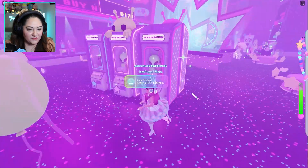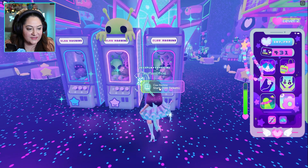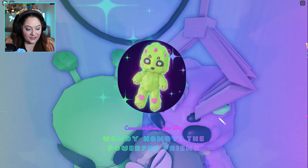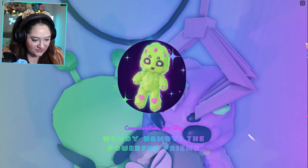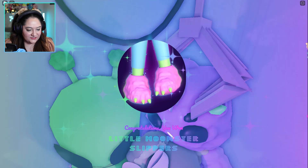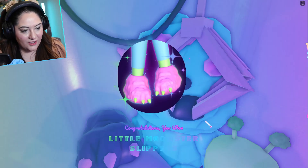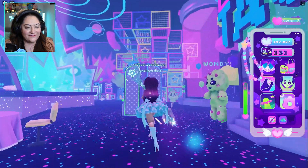The next game I want to show you is the claw machine. You need 100 tickets to play and it gives you a random item. You don't actually control anything — it just gives you something. I got Wandi Handi the Powerful Friend. I tried a couple more and got monster slippers twice, so I now have loads of those — and one was a wearable item.